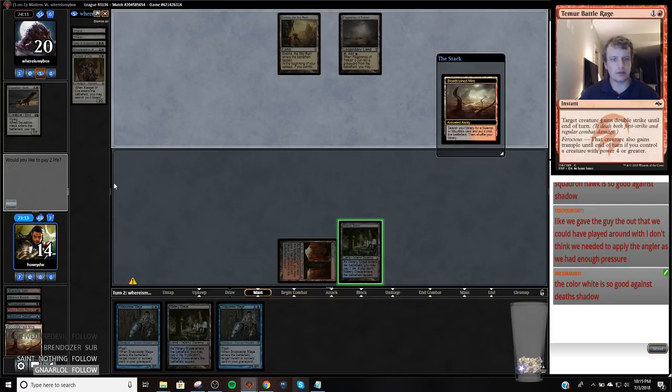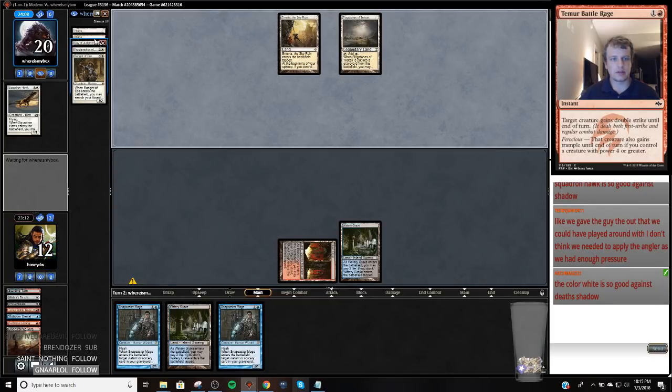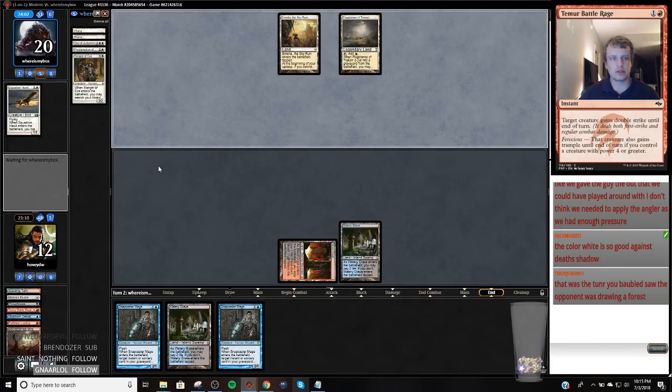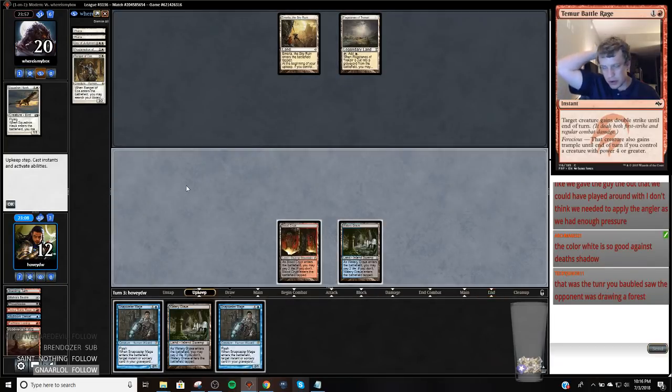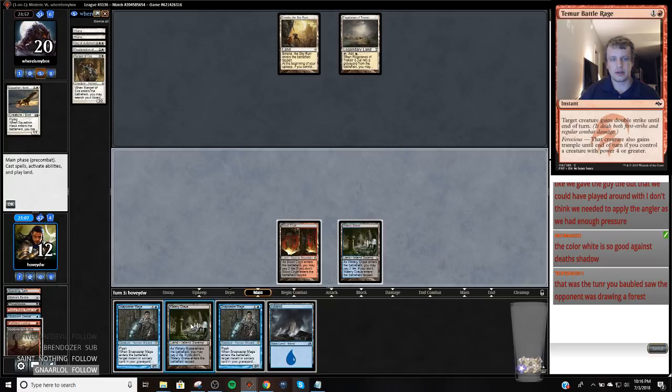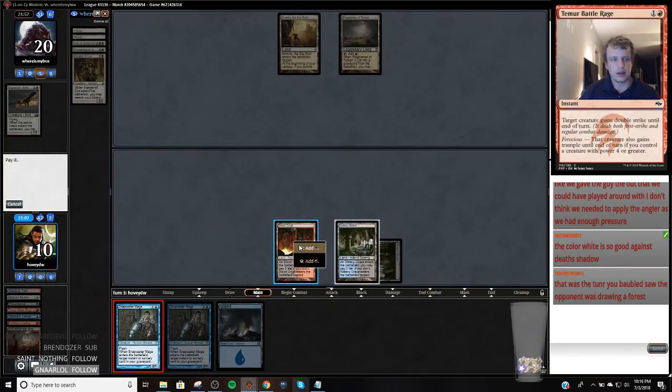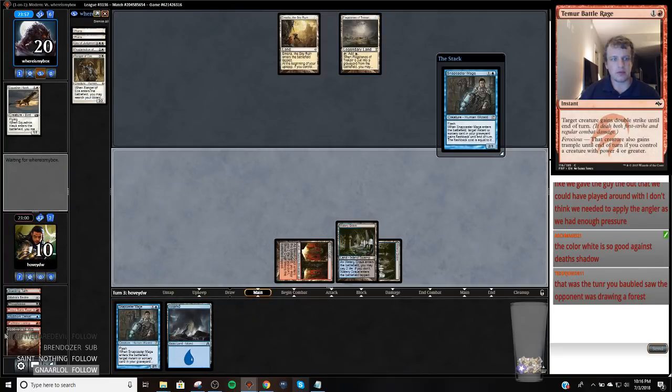Actually I'm going to get it untapped — we're just going to get the Steam Vents. This deck has more red in it than I'm used to. So we're just going to Snap Thoughtseize, take the Ranger of Eos. That was a turn for you. Shadow. And they drew a Forest. Then I likely messed up there — just not playing above the rim.